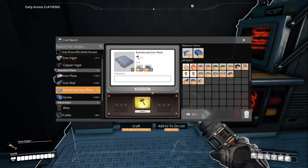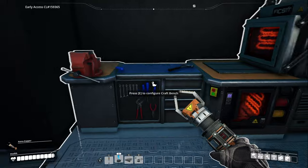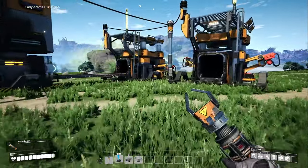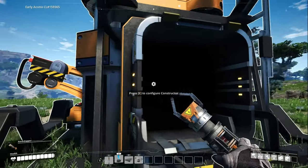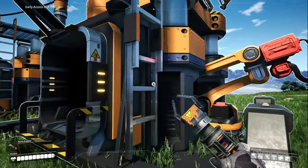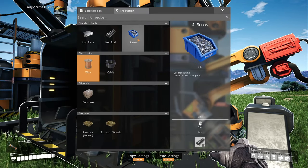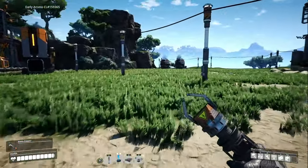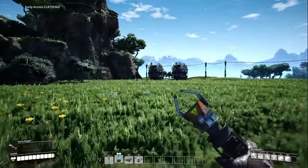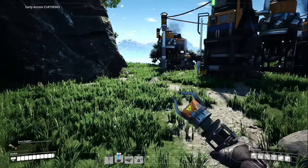Let's do reinforced iron plates - if we can get six, that way we don't have to come back. Now I'm going to grab these plates, and let's change the recipe on this constructor to iron rods - we've been doing a lot of those by hand, so let's just feed that in automated. Then I want to come over here and do another constructor, mainly for the biomass. We're going to want a storage container first.